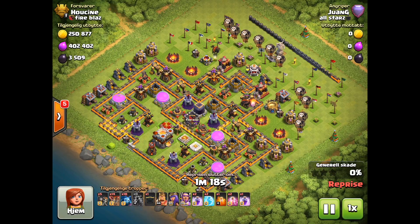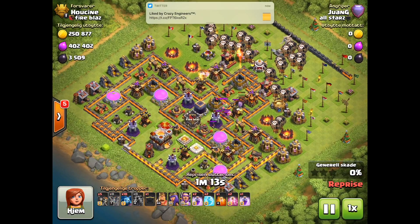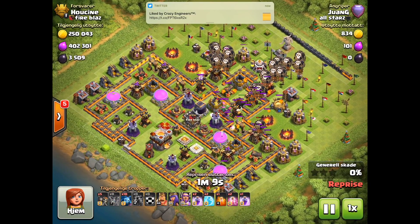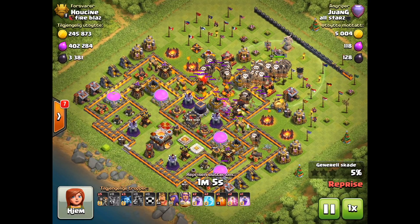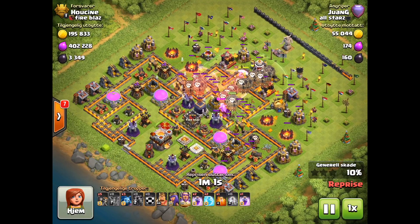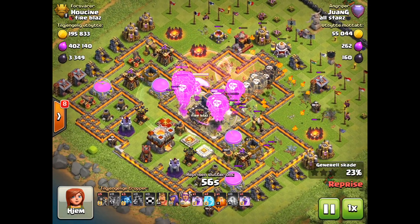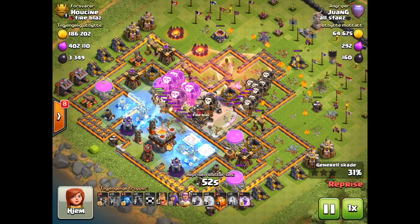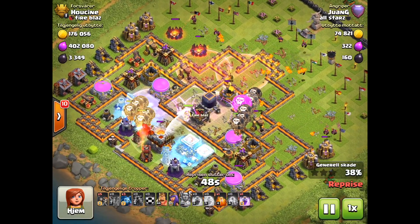He doesn't have a chicken, but I dropped the lava hounds at the top right, dropped the loonies, minions are gonna follow, the Grand Warden's gonna follow. Drop the haste, boost the balloons into the core.